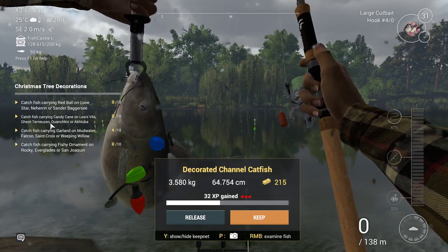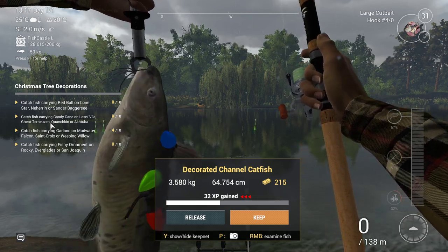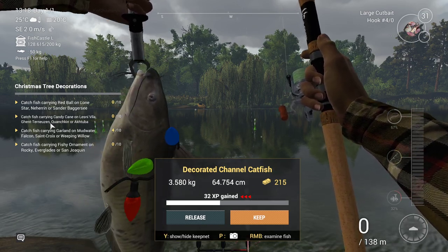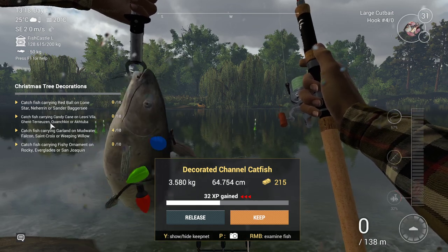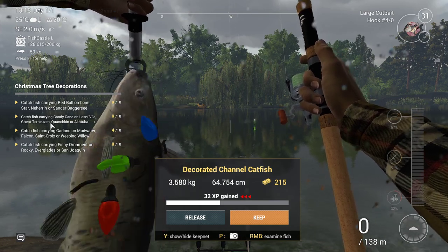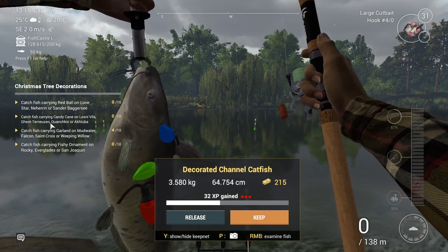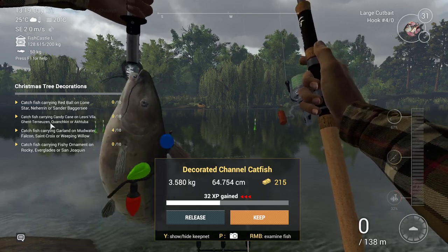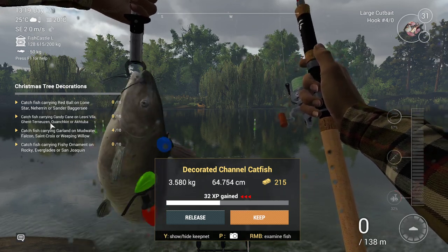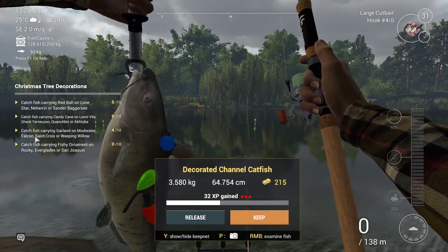Hello guys, KpChamino here with my second video for the Christmas event. I'm now doing the Christmas tree decoration. You need to get four missions and go to certain areas to catch decorated fish. I was reading the mission and you can use specific bait you can buy in the shop and you can use fireworks. I'm now fishing here at Mudwater River - I've been here for a couple of hours and I already got 130 kg of fish in my net and four decorated channel catfish.